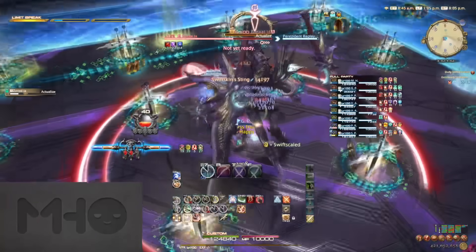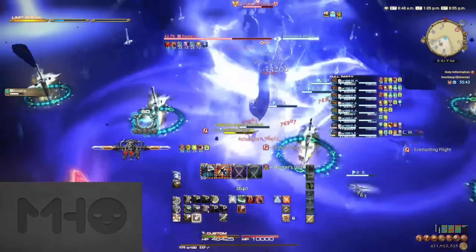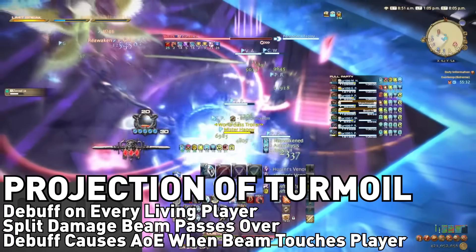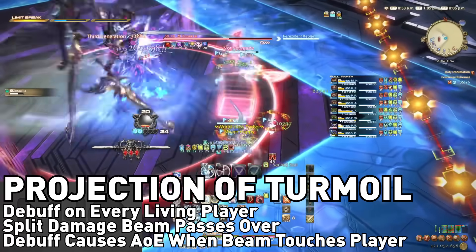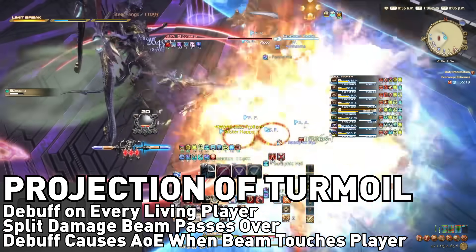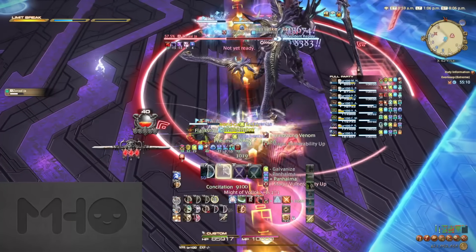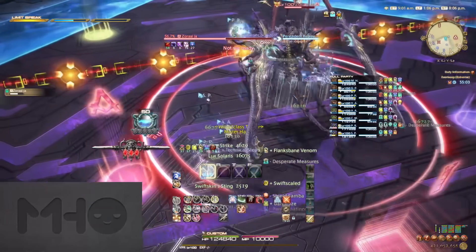There's an Actualize right after this, so make sure those players are topped off and you have mitigation. After the swords disappear, Zorral Jha will cast Projection of Turmoil. This places a debuff on every player that lasts for about 50 seconds. He also summons another beam that crosses over the arena, triggering a stack explosion on any player that it passes through. This explosion also grants a magic Vuln Up debuff for two seconds to everyone hit, meaning you'll need a small delay between each hit. Now I'm going to show you how we did it, which was probably the intended way, and then show you how you can and probably will be doing it in Party Finder. The only reason I'm even showing you option one is just in case it gets patched, which honestly I don't think it will.